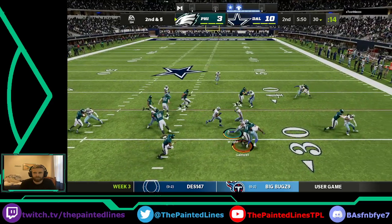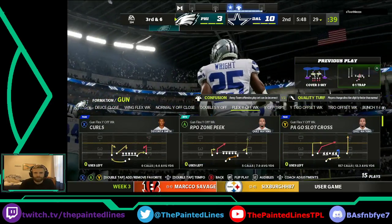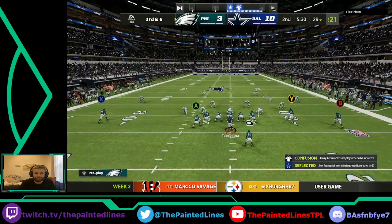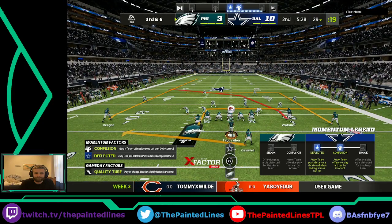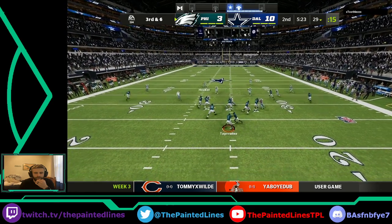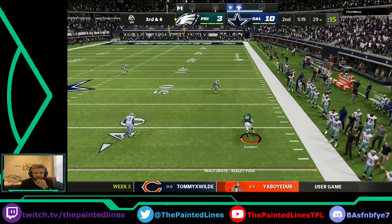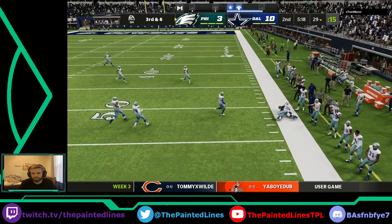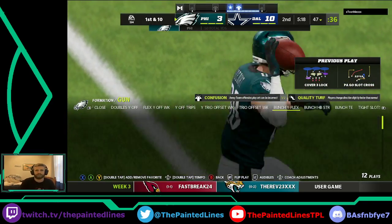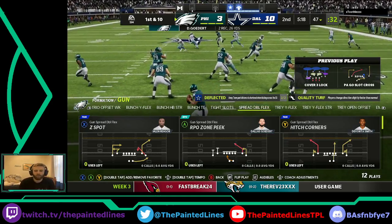On second down, Gainwell looking for space — it'll be a loss of a couple on the play. So now third down coming up. This defense is really blowing around in the first half, they've gotten to the ball carrier before they can really get started. The offense has got to come up with something else to try and get this running game going. Two is going to find Dallas Goddard there — we're going to pick up the first down. Really need to get a running game going here, we've really struggled to run the ball so far.